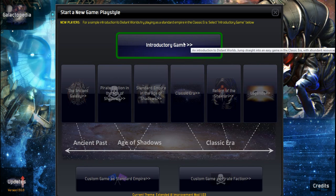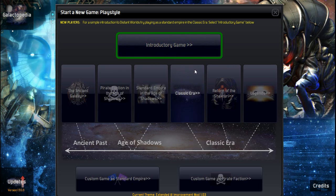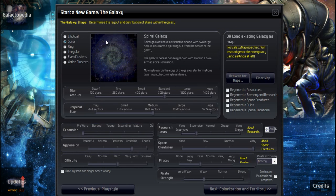If you are new to the game, definitely check out the introductory series — it'll give you pretty much everything you need to know, and it's a pretty easy game so you won't be overwhelmed. Keep in mind this is a hard game; you're not gonna win the first time out. We're going to start a custom game as a standard empire. The ancient galaxy is hugely tough — I don't even play that. Starting with the classic, standard, or shadows era is fine.